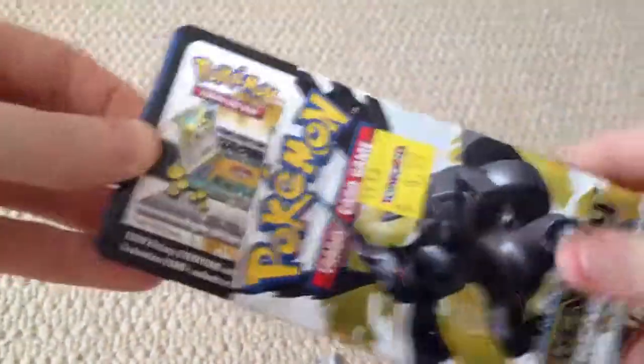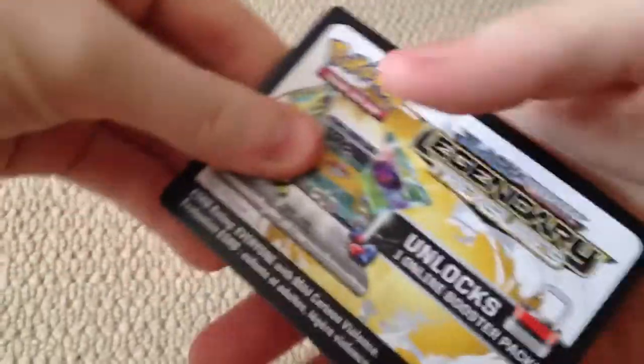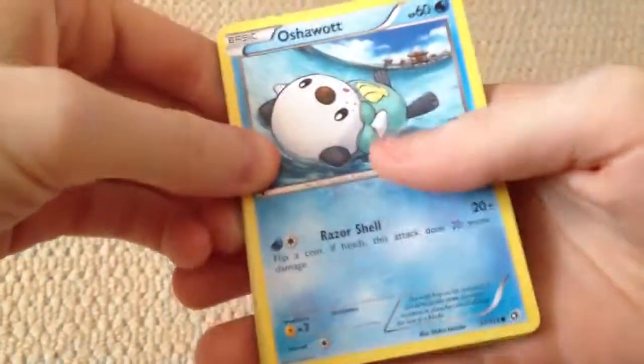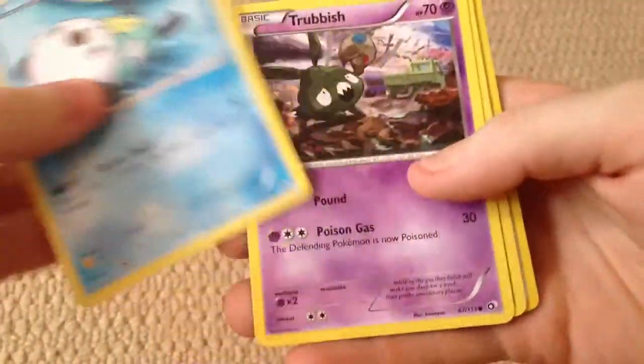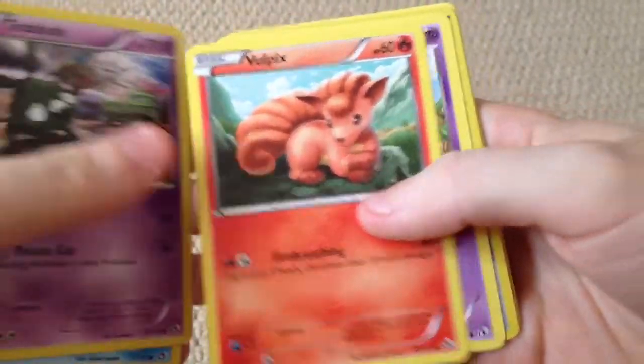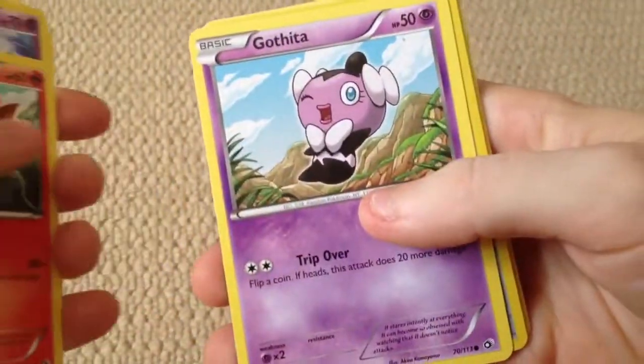I'm not sure what the trick is on this one, so I'm just going to show you. That's the card, the code card. We have Oshawott, Trubish, Vulpix, Gothita.